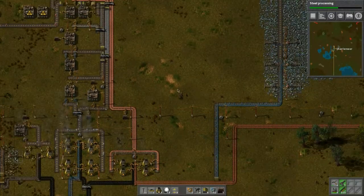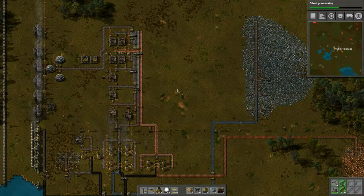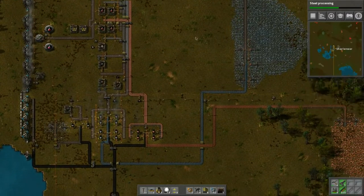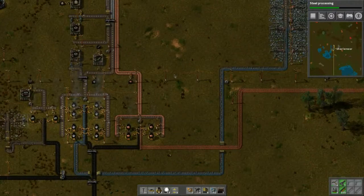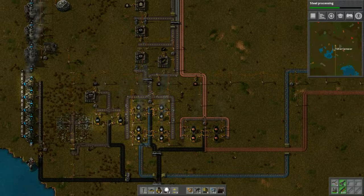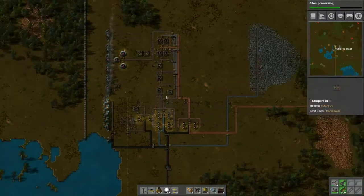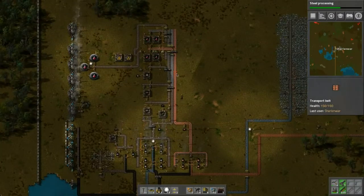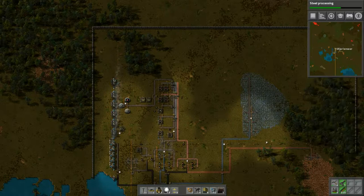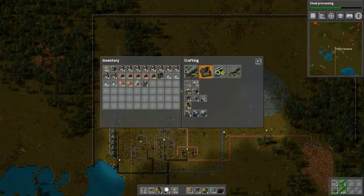Hello everybody, welcome back to another wonderful day of Factorio adventure. We're carrying on and continuing with what we're doing. We found out that we don't have enough processing going on here — basically this is all minuscule in the grand scheme of things and I need to redo all of this stuff. Here we have our steam engine assembly being produced.